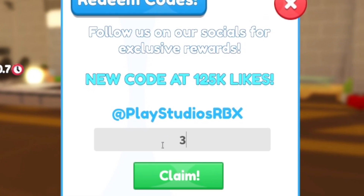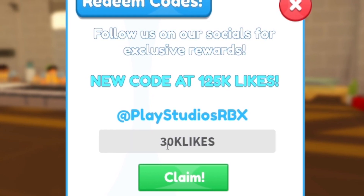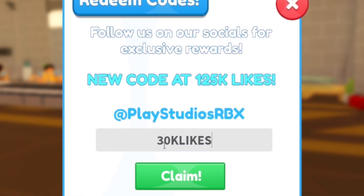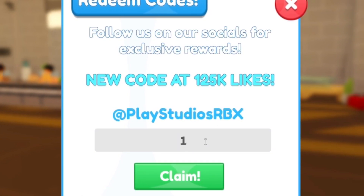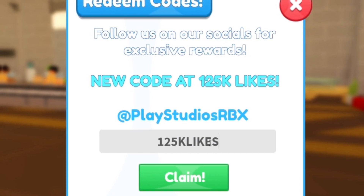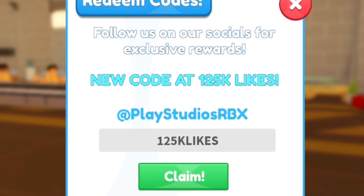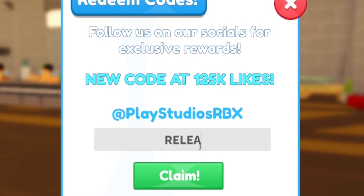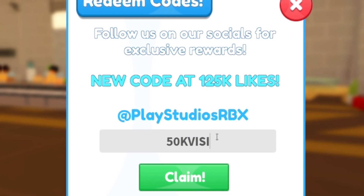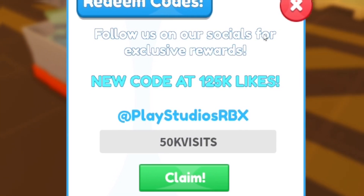Once you have redeemed that one, now enter the code 30k likes. Also, the game is really close to hitting 125,000 likes, so it's most likely going to hit that quite soon. I do recommend redeeming the code 125k likes as well — by the time you're watching this video, this code may have already come out. After that, we have code release. And finally, our last code today is code 50k visits — redeem this code for some more cash, which is awesome.